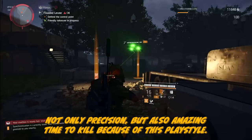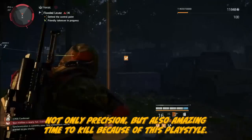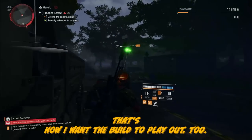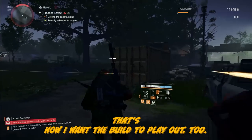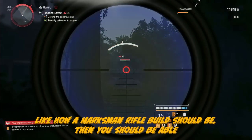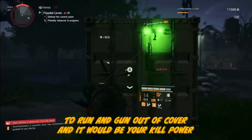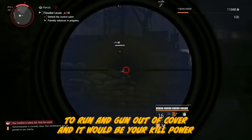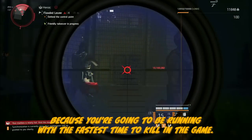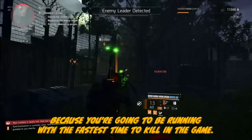Not only precision but also amazing time to kill — he's hitting critical points, kill shots. He's not just maiming enemies, and that's how I want the build to play out too. If the build is assembled correctly like a marksman rifle build should be, you should be able to run and gun out of cover, and it's your kill power that gives you most of that ability because you're running the fastest time to kill in the game.